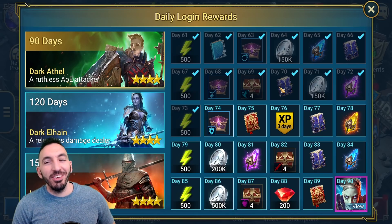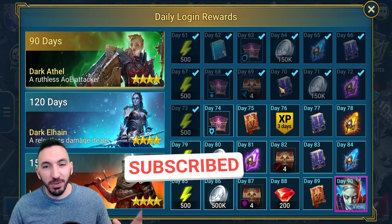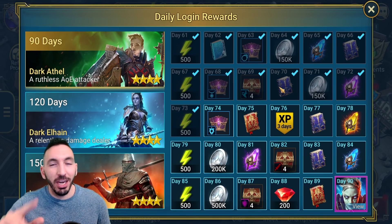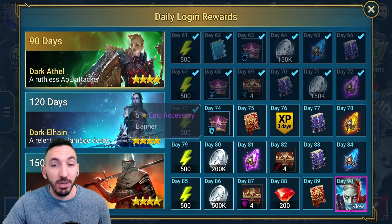Hey guys, welcome to another day on the free-to-play account, day 73. We've got lots to talk about because finally we're having some progression on the missions for Arbiter. I got 500 energy today, tomorrow I'm getting a banner, it's gonna be five star.